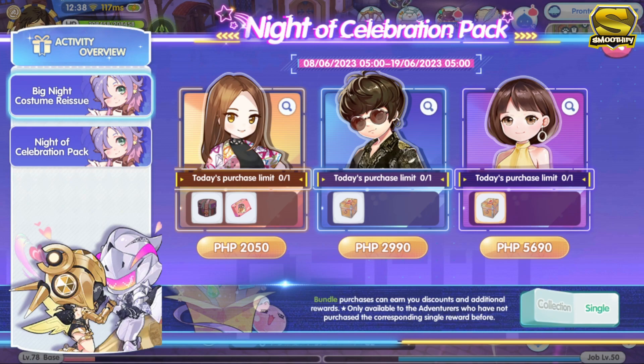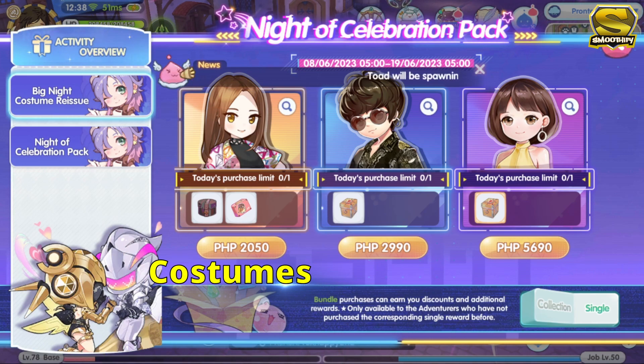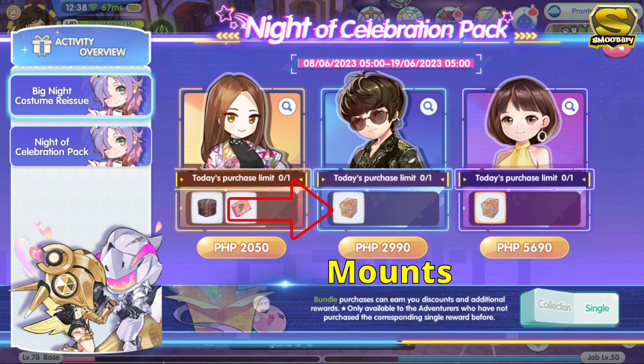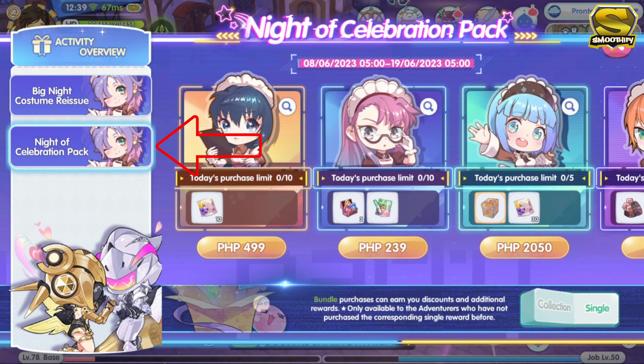The next one is the night of celebration pack. The first activity is the big night costume reissue wherein you can use real money to get new costumes, mounts, and cards from the collab events — which are the Slime, Attack on Titan, and Ultraman cards. In the mount pack, you can get the ragnacycle and other mounts from the previous kingdom pass. For the second activity which is the night of celebration pack, you can buy different pet materials, enchantment materials, and gold cards.